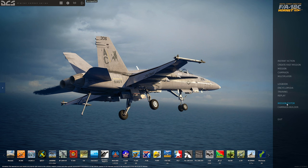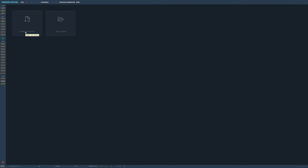Now coming over to our main menu page, on the right-hand side we're going to go to Mission Editor, click on that, and go to Create New Mission. This will bring up a page — new mission settings, choose map. In here you'll have all the maps available to you: Syria, Persian Gulf, Normandy, and Nevada are all purchasable. The Caucasus and the Marianas are the two free maps. We're going to go with Caucasus since that's a default map everyone will have.